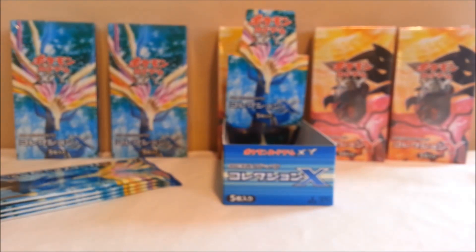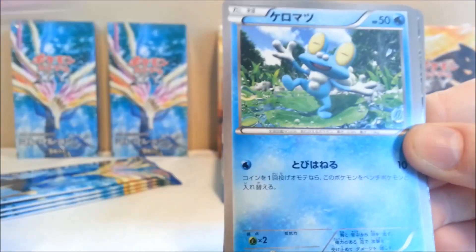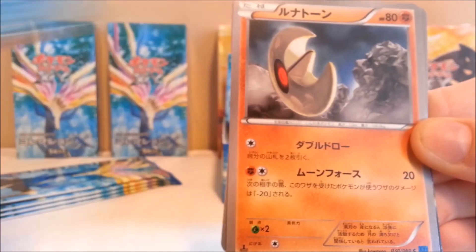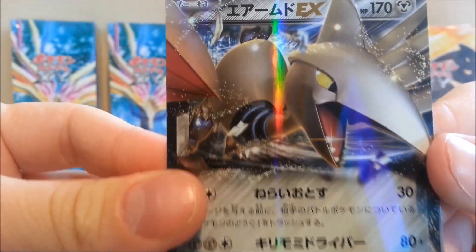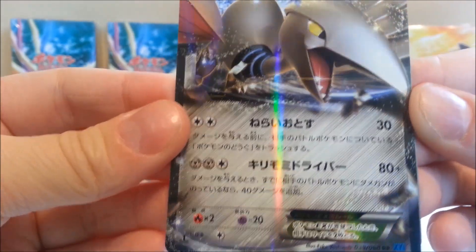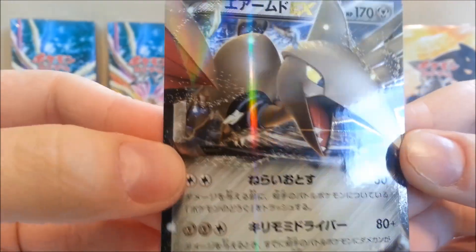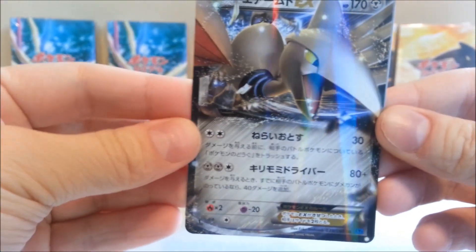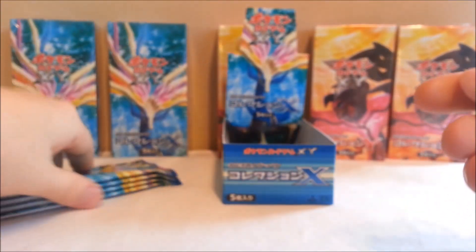So far, so good — I'm loving this set. I really don't know if they included full arts yet, so I guess we'll find out together. We got Phantump, Froakie, Lunatone, and — oh snap — Skarmory EX! 170 HP, that's awesome. And Starmie.